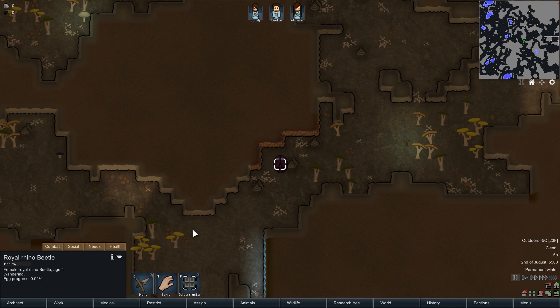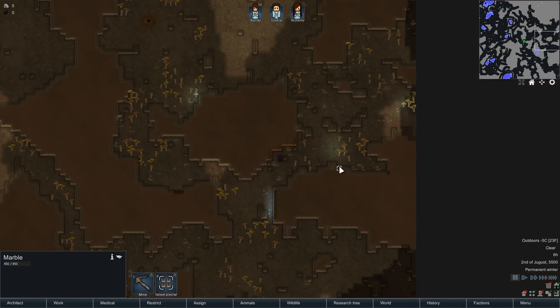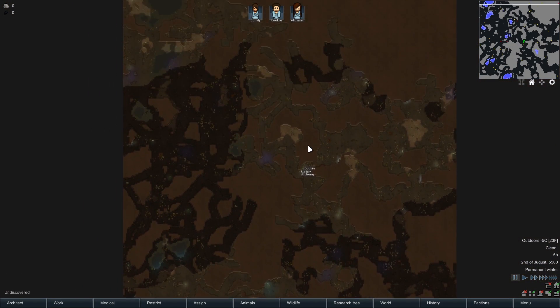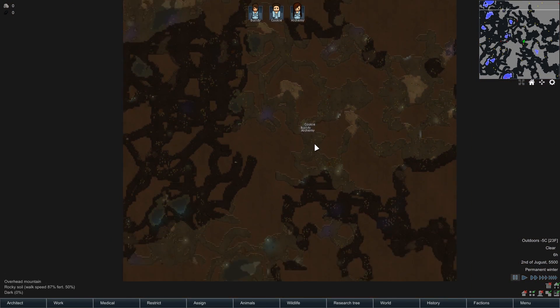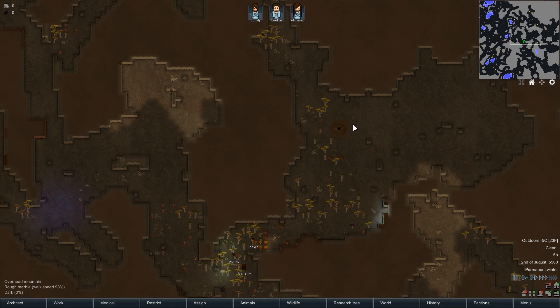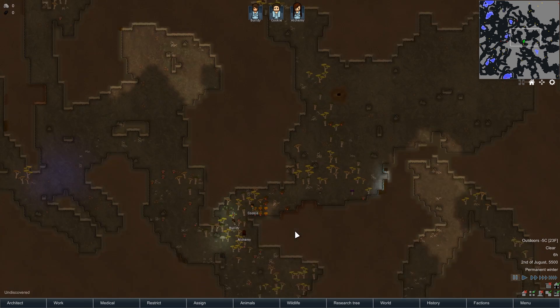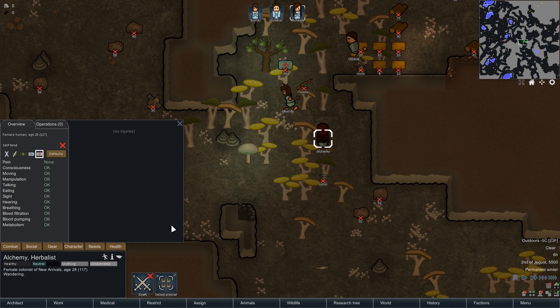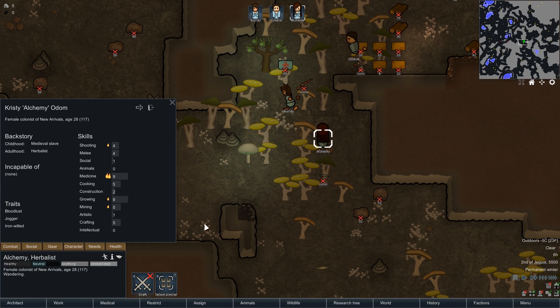Got a rhino beetle. The map size is not too big and not too small. And obviously we're going to build around this geyser because not only will that be heat, that will also be a future energy source. Let's jump right into it — enough planning, more doing. That's the power.